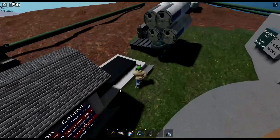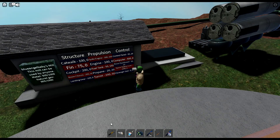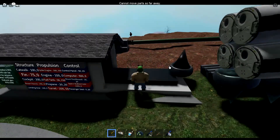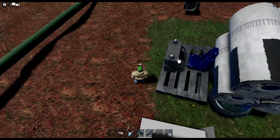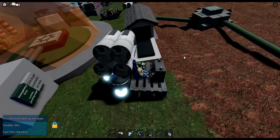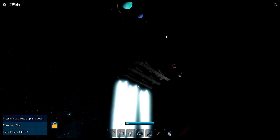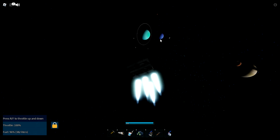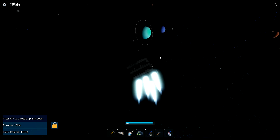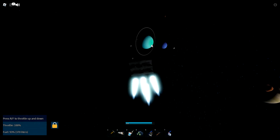My ship is looking trash but who cares. Let's go! Now it is time to go to Uranus's Moon Trident and make our mini base there. This base will help us a lot. Why we need a base is to see if we're worthy for the entity to show us the way.